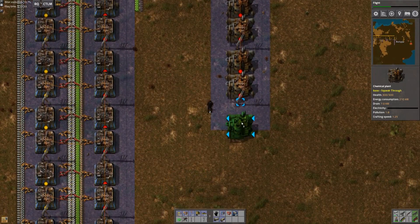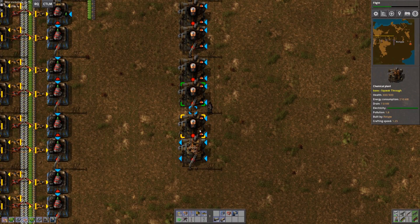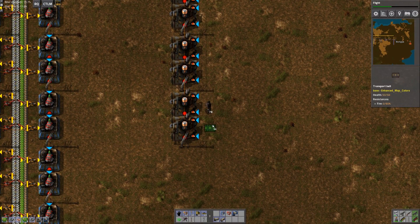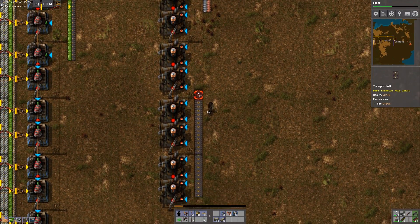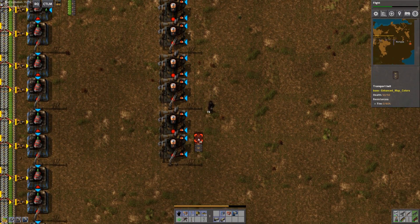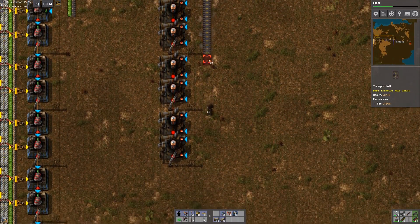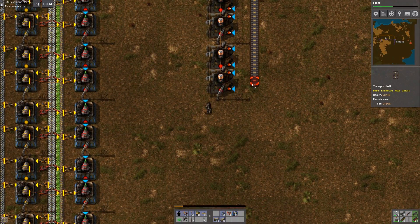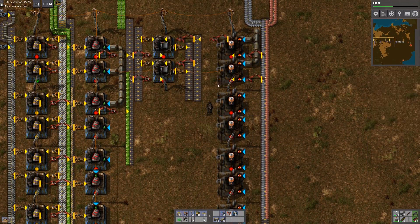Hello everyone and thank you very much for joining me. I am Rowtype, this is Factorio One Small Step. Today we are putting transport belt down in the wrong place, trying to finish up the setup for robots even though we don't have any oil production.